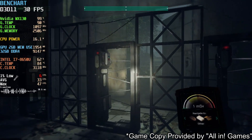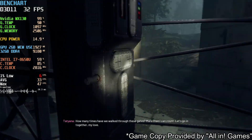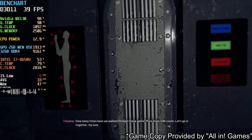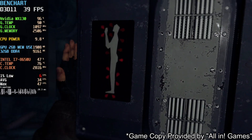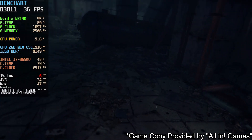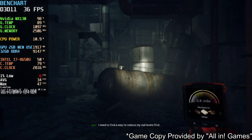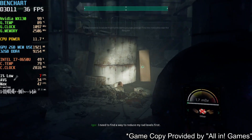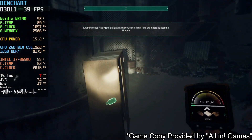Despite the GPUs recommended in the game's requirements having 2GB of VRAM, and despite you can run the game this way — well, full of stuttering, but you can — the VRAM is entirely full with 2GB. You can try to drop texture quality to low if you want, since the low preset uses medium textures, but the low texture looks really, really bad in my opinion, unfortunately.